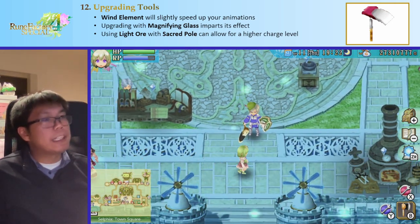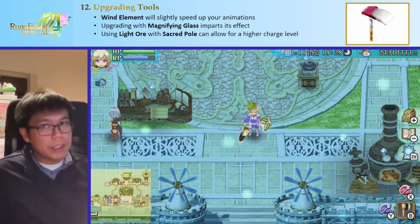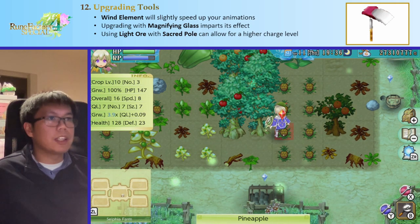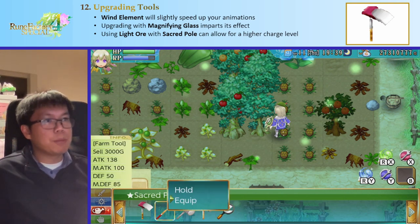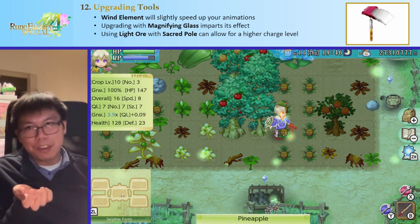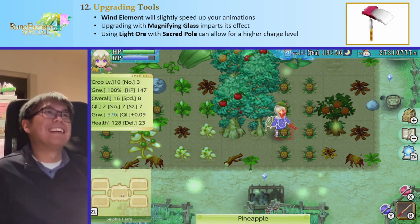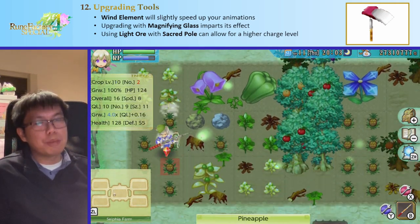Another fun thing: the magnifying glass imparts its effect on whatever equipment it's on, including armor or weapons. What people usually do is put it on their fishing pole — it saves an equipment slot so you don't need to carry a magnifying glass everywhere. Some people also put it on their hats. It's nice on the fishing rod because you're probably carrying one anyway and won't use it for combat.